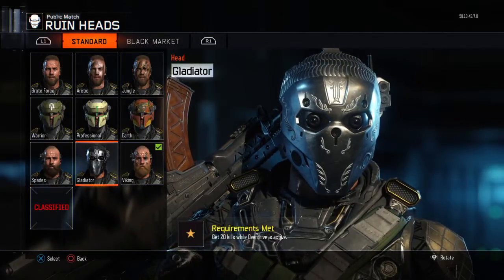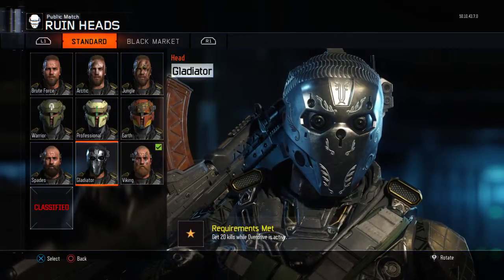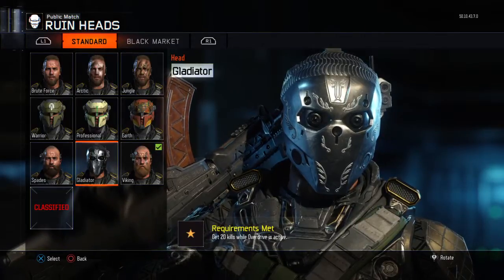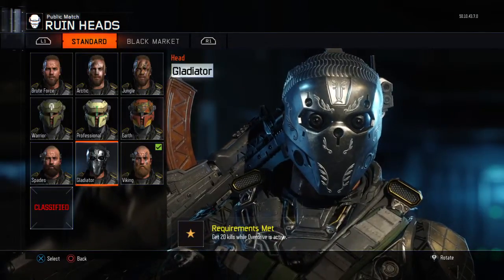To get the gladiator one, all you gotta do is get 20 kills while Overdrive is active, which is pretty simple. The way I found out is just run Nuketown — just keep playing Nuketown and you'll get it. Sorry about the dogs in the background.